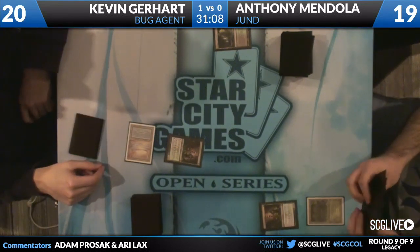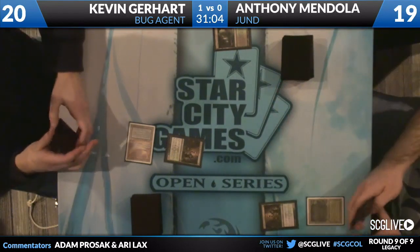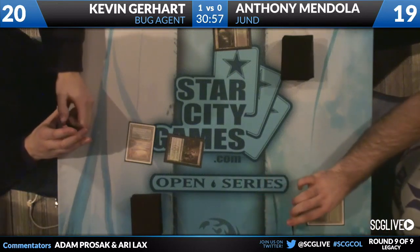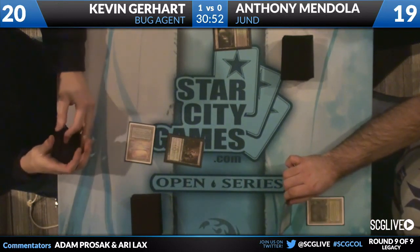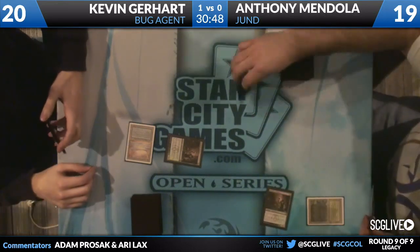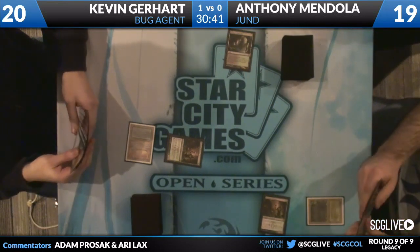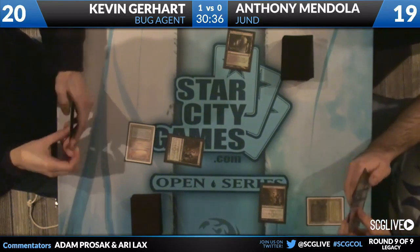Anthony's deck is significantly at a disadvantage. Kevin has a lot of very good mid-range plays for his second turn, even with three mana - he can Shardless Agent, Baleful Strix, suspend Ancestral Vision. Anthony has Dark Confidant and Tarmogoyf. I don't think Tarmogoyf is exceptional here. I guess Dark Confidant's pretty good - Dark Confidant is the big advantage Anthony has. In this matchup I don't think it's enough to overcome all of the advantages Kevin has.